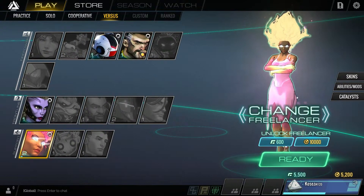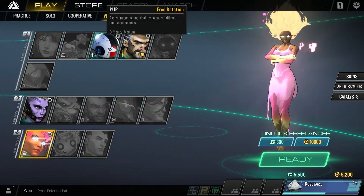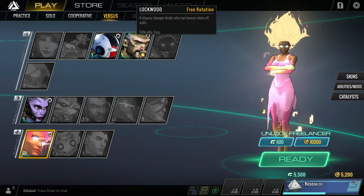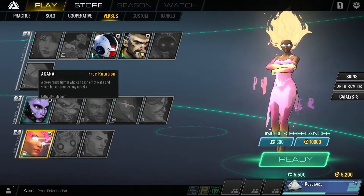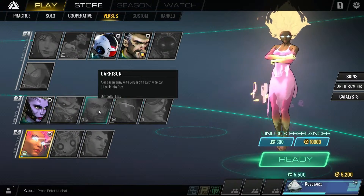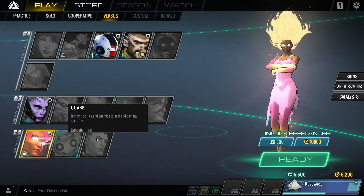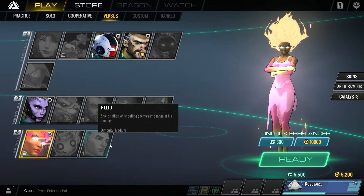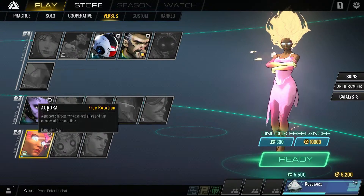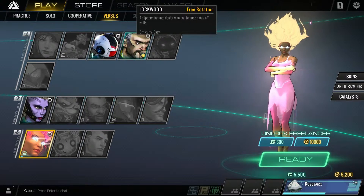You have your normal character pool. You have firepower like Zuki, Grimalicious incoming, Lockwood, Nyx, Gray. You have frontline characters like Asana, Rask, Garrison, Rampart, Titus. And we have support like Aurora, which I have already selected right now, Quark and Helio.